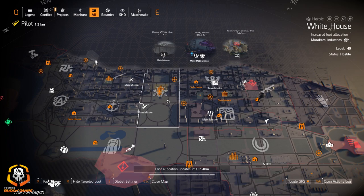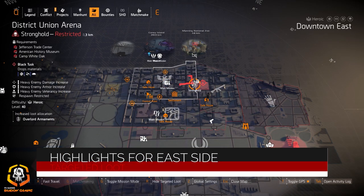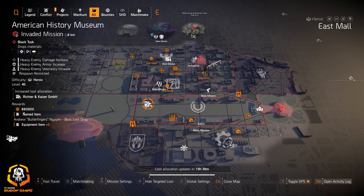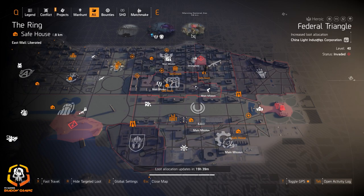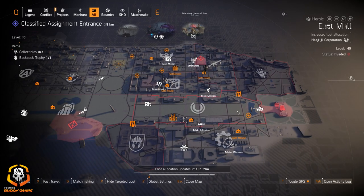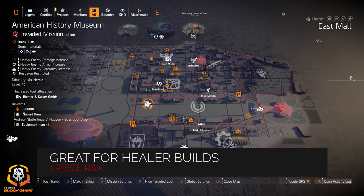For the east side highlights, we got Goland gear at Grand Washington Hotel, Overlord at District Union Arena, rifles again at Judiciary Square, China Light at Viewpoint Museum, Hana-U at East Mall, Richter and Kaiser at American History, Mass Capital Building, and Murakami again at Jefferson Plaza. I'd farm Murakami at Jefferson Plaza over the White House. Mass Capital Building if you need Coyote's Mask or you're re-farming the Vile Mask. Hana-U for that 10% skill haste from the one piece, and Richter and Kaiser for the 10 or 20% incoming repairs on one piece.